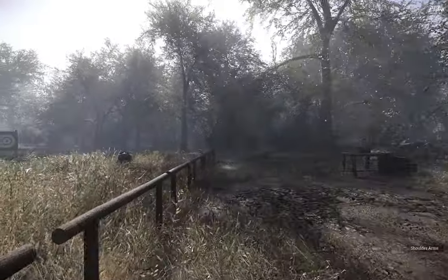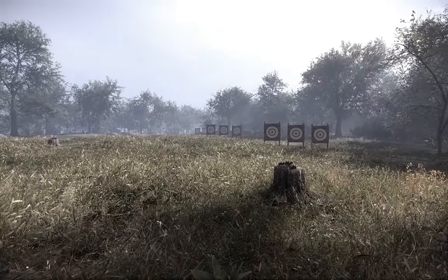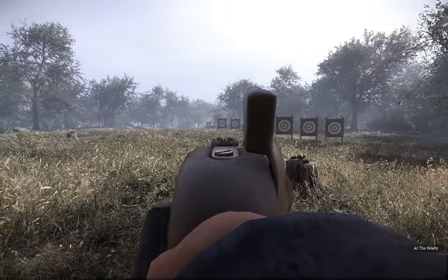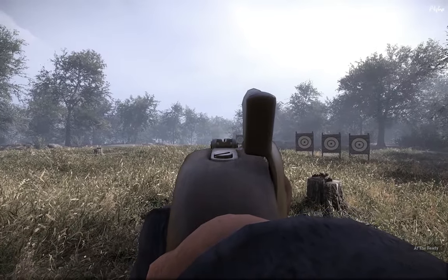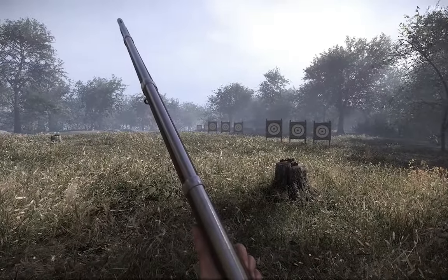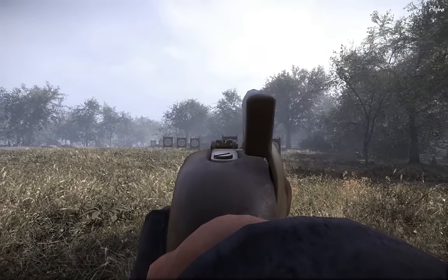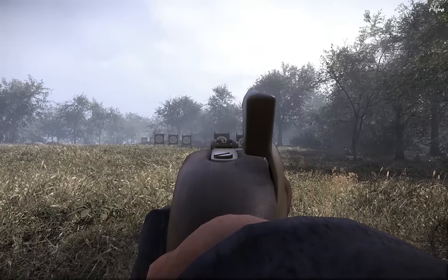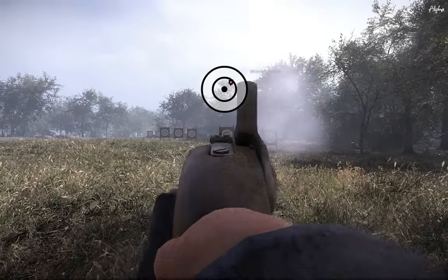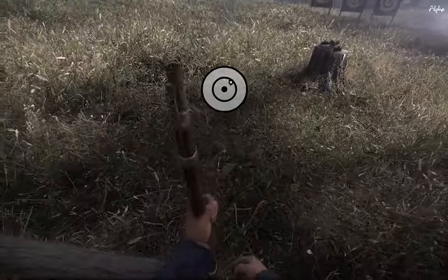Let's get started with the simple stuff. When you are using a rifle, generally most rifles - if you're aiming anywhere under 100 yards, which means the first three target sets here - you generally want to put the target right in the middle of the little sight that's sticking up. Not at the bottom, not at the top, but right in the middle. I had it at the bottom and sure enough, I shot a little bit high. So you want to keep the target centered in the middle of your sights.